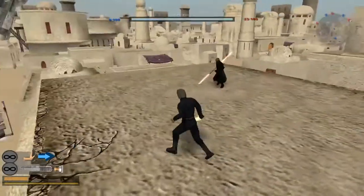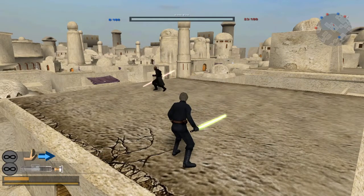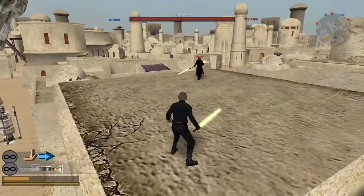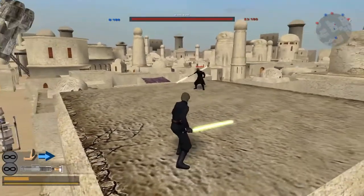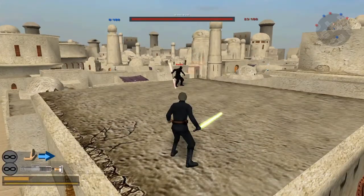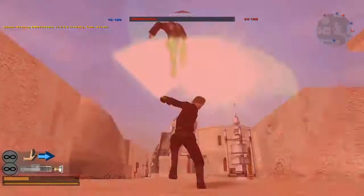A lot of people try to backslash aerials by predicting them using the animation of the enemy — waiting for them to start their aerial and guessing when to backslash. That's fine, but I think a better method is to wait until your opponent's icon blinks on the minimap. Every time someone attacks, you can see their icon light up on the minimap, and I use this to backslash aerials as well.